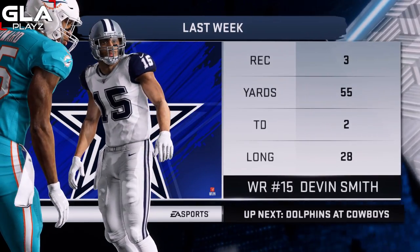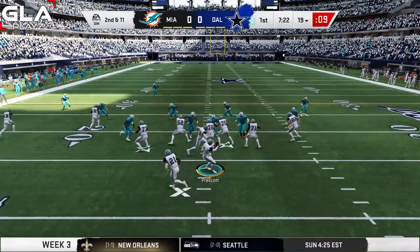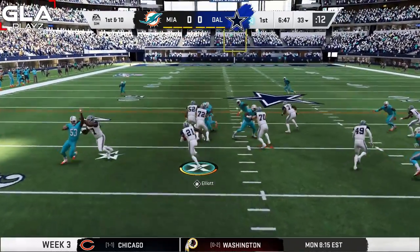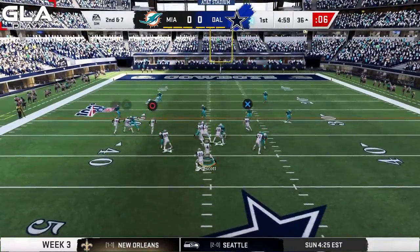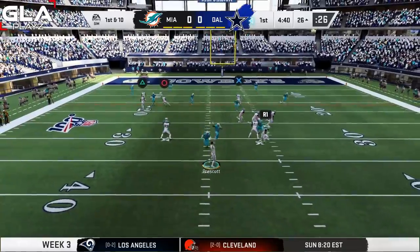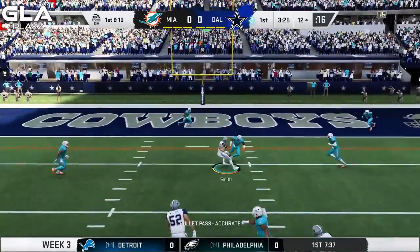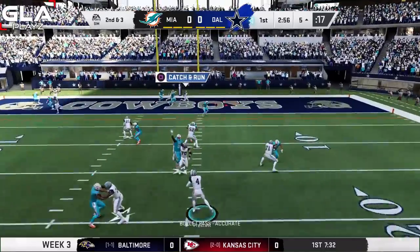Last week, wide receiver Devin Smith had three receptions, 55 yards, and two TDs — I'm going to try and target him some more against Miami. Second and 11 for Dallas. Run play to Elliott with a big hole and a broken tackle, gain of about nine. First and 10 now — Randall Cobb gets the first down. Screen pass to Zeke, open with blockers, another broken tackle, gain of about nine. Devin Smith with a good catch, second and three. Nobody open, then Randall Cobb is open — touchdown!